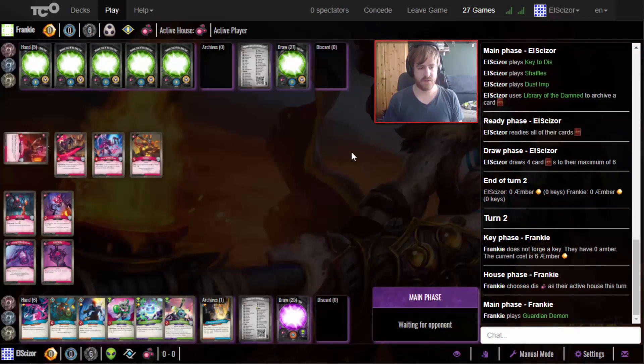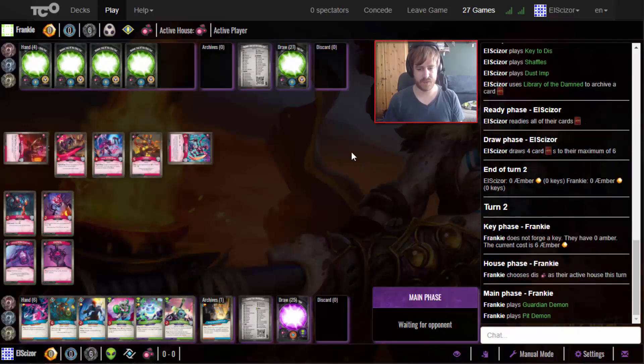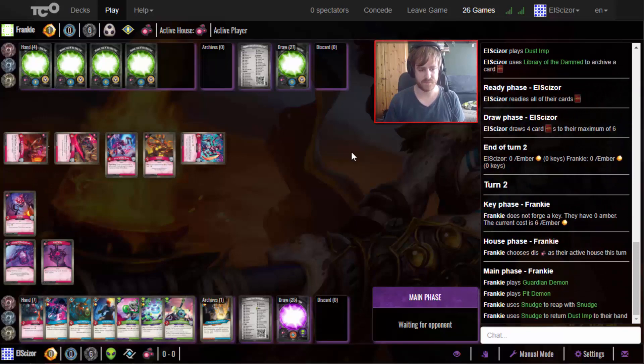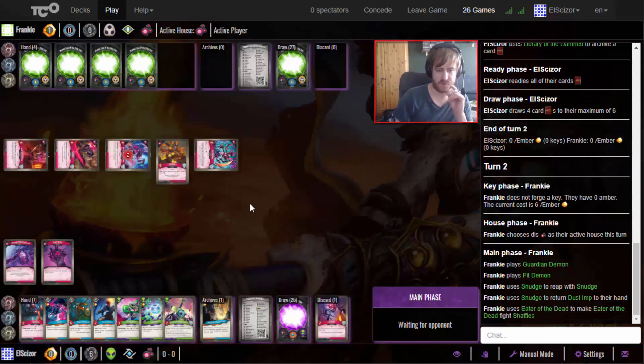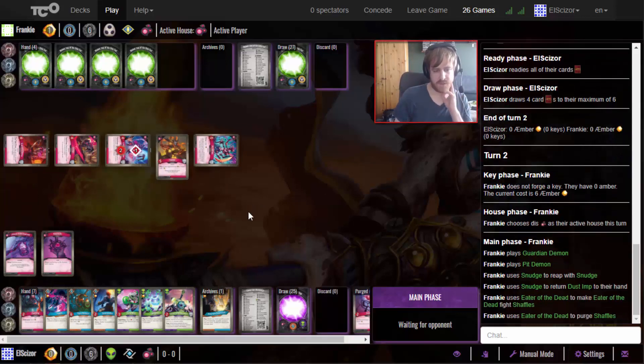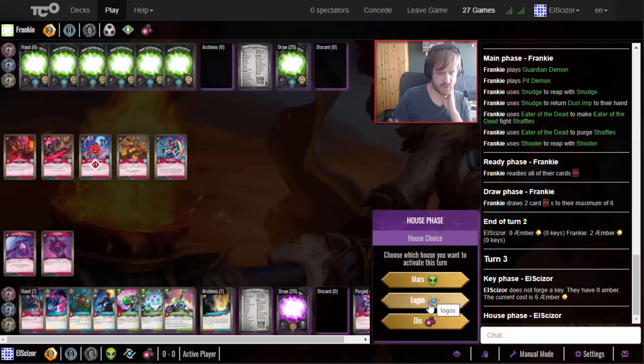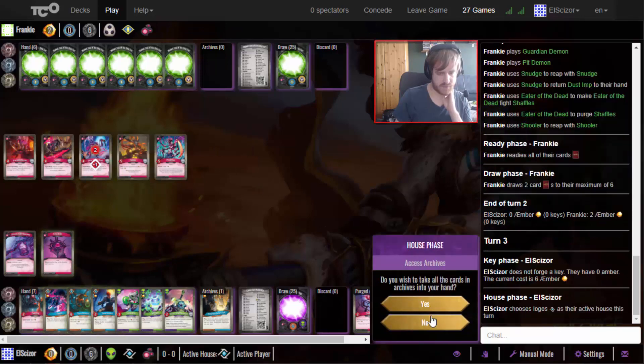I do have the Help of Yourself in archives and just go with this again. With the Pit Demon, just board wiping is probably what makes the most sense here. It goes back to hand which is fair. The Key of This - it's gonna happen. I could go with Mars but don't really gain much. I'm just going to go with Logos.